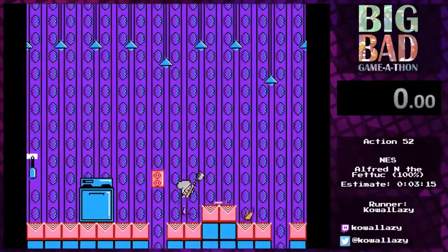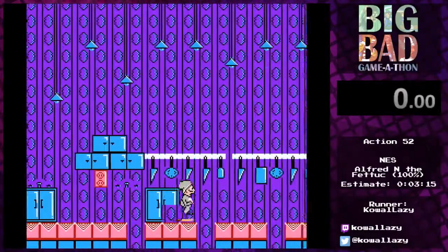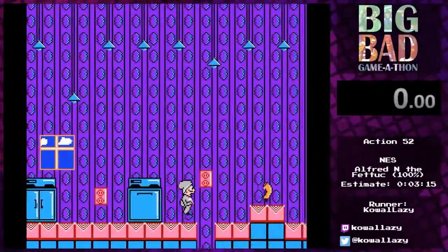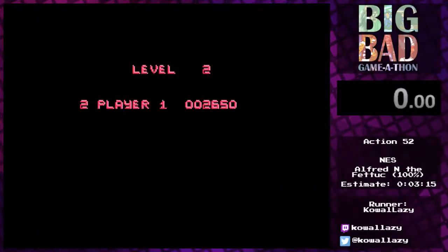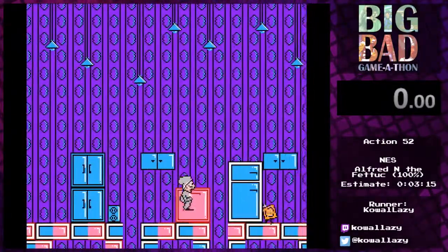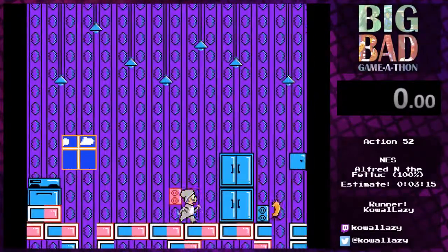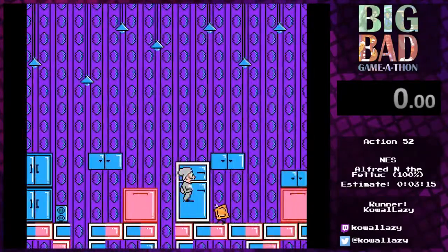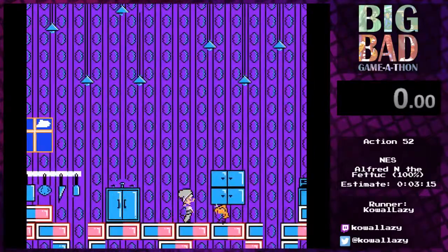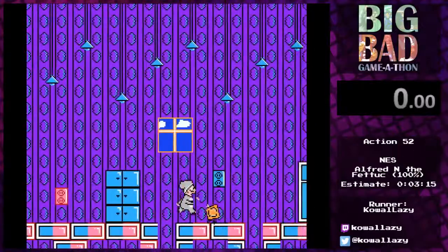This game is actually surprisingly in-depth for a game that looks as utterly execrable as it is. Koal walked me through all of his strats. Level one, I think, is mostly based on memorization — there is no RNG on where enemies spawn or anything like that. You just have to make sure not to get too close to the pasta's hitboxes because they tend to be sort of unpredictable. When you stand on platforms, you have to make sure not to stand too close to the right if there is a pasta next to it.